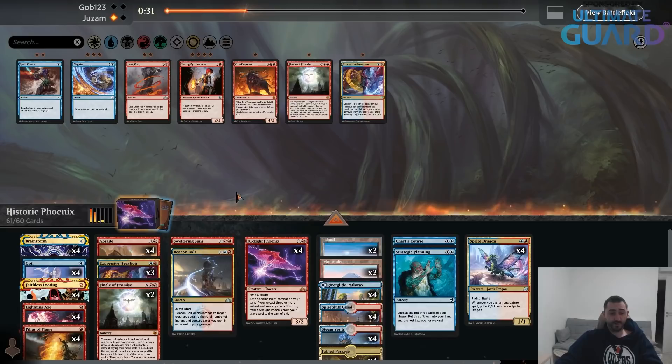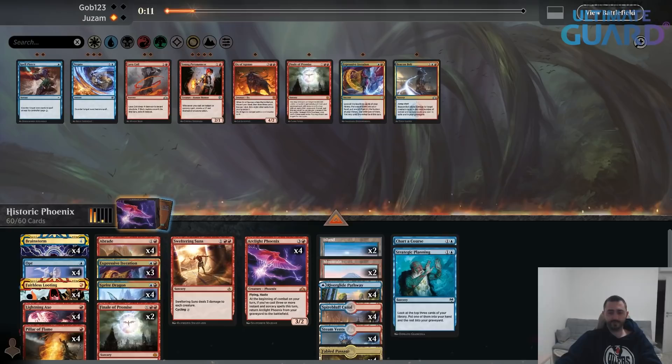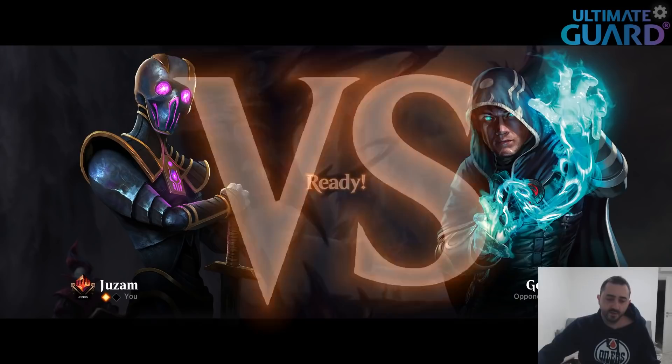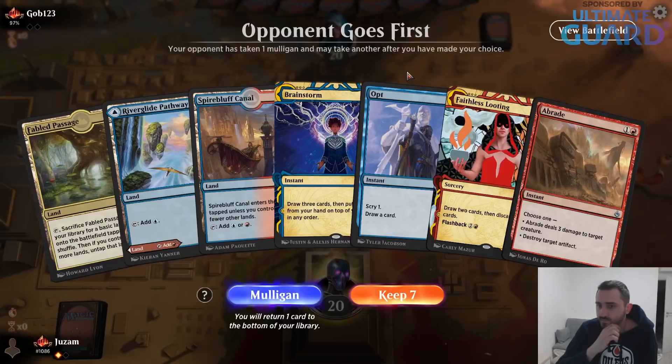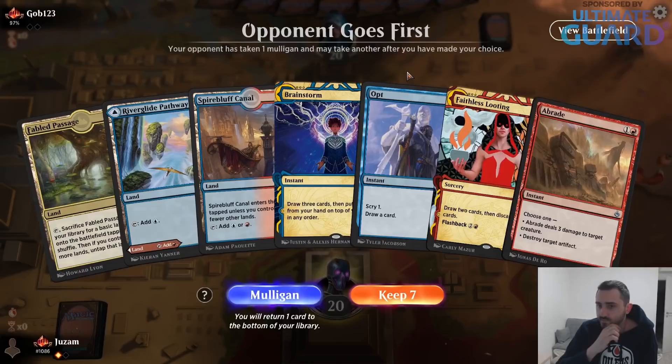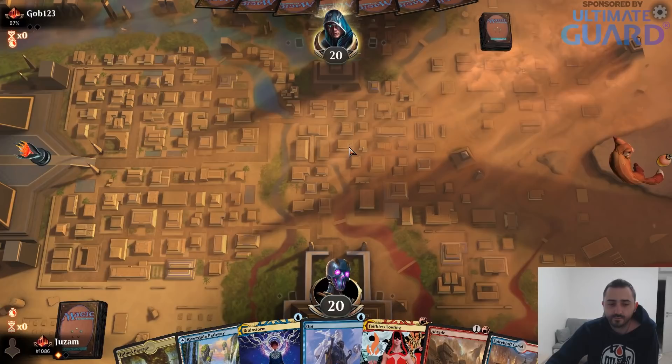Finale is pretty expensive and just gets countered by Spell Pierce, which makes me want it a little bit less. I'll board out Beacon Bolt — it's just too expensive. It's all about one-drops and Spell Pierce; having a three-mana sorcery-speed card on the draw is probably not good enough. My sideboarding right now is completely random — that's the downside of building a deck and then changing cards around without a real plan for how many cards go in and out of every matchup.